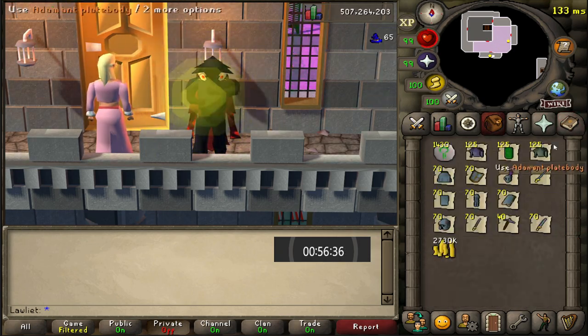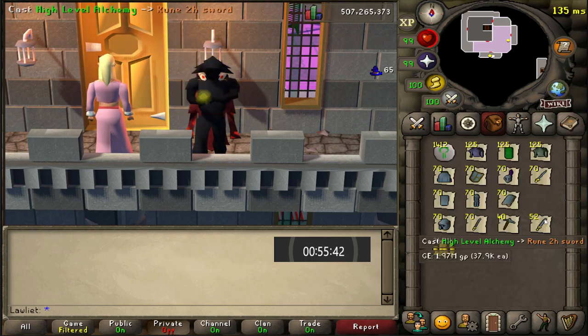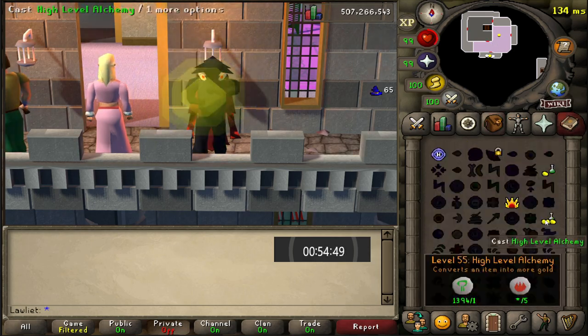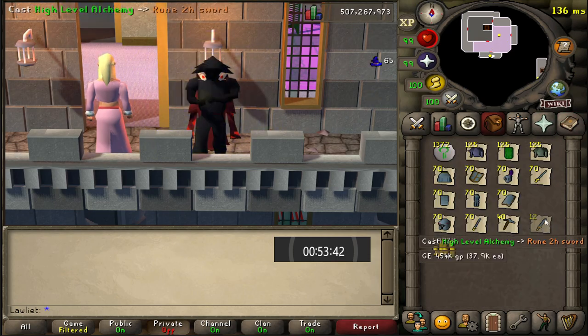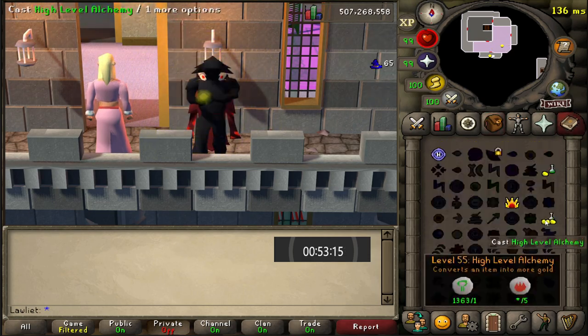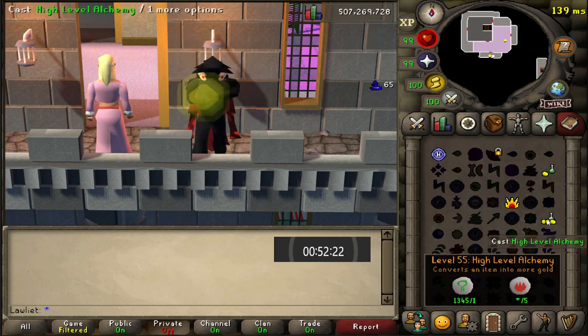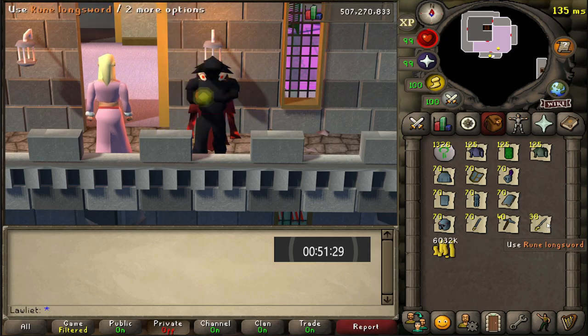But for you, depending on how big your cash stack is, you can either choose items that are less expensive, or you can simply just do this at the GE and use the money you get from high alching to buy more items to high alch. So in reality, for this money maker, you really don't need a huge cash stack. You can do this with 10,000 GP to buy one item, high alch it, buy the item, high alch it, and so on. So while having a big cash stack helps, it's not necessary.